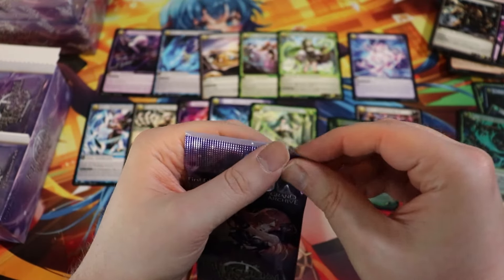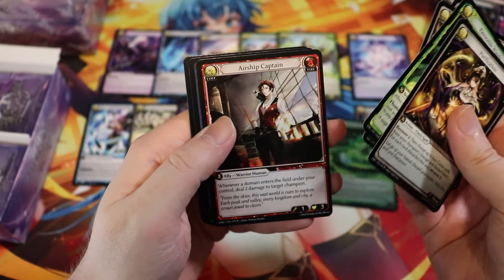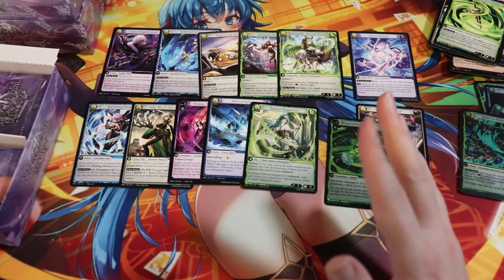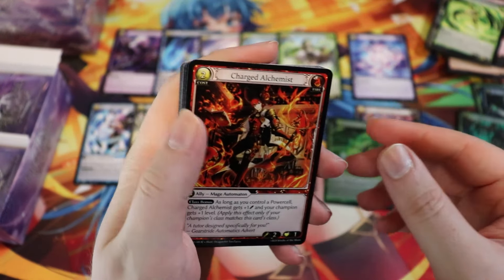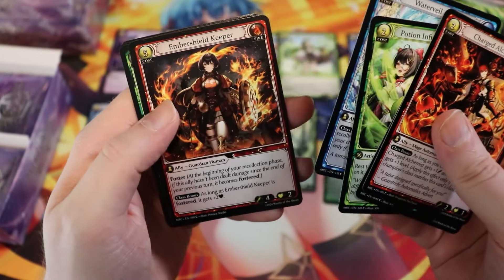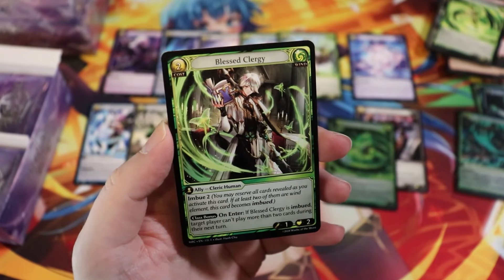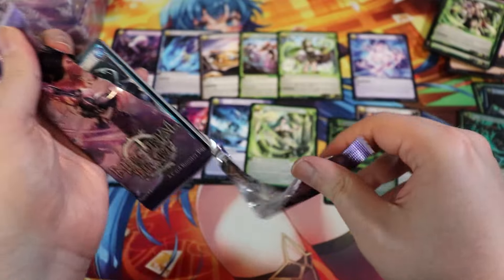We can probably start moving a little quicker. Reflect the Skies, Amnesia, Ceremonial Stormblade — pretty cool. I'm moving a little slow because there are some uncommons and maybe even commons that we haven't actually seen yet. Potion of Growth — beautiful Hanshu artwork. Spirited Falconer. Under Fire. And then Blessed Clergy, also done by Hanshu.